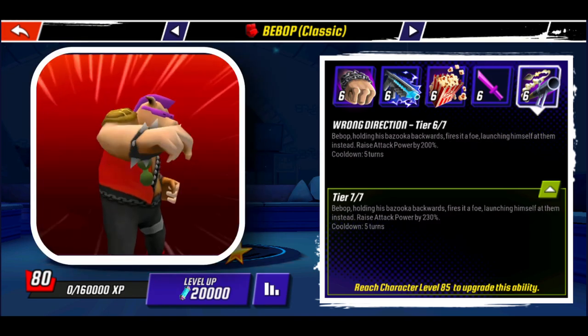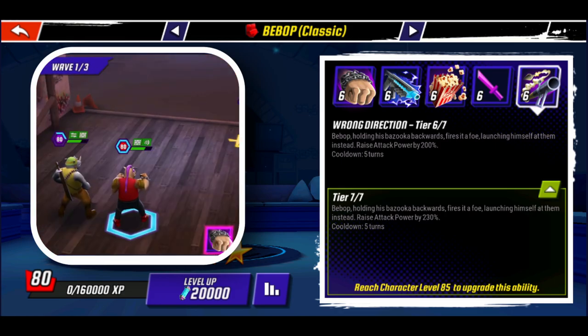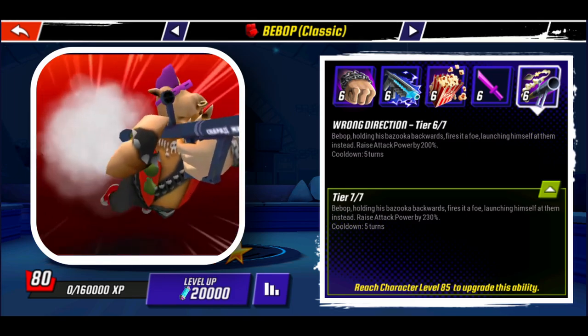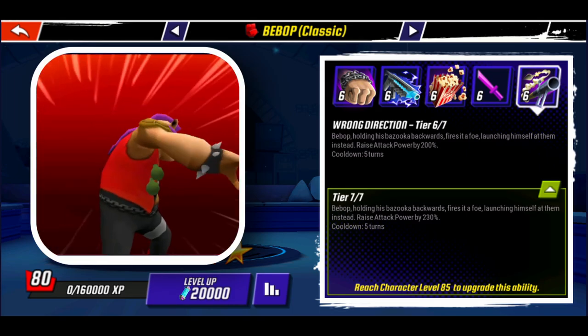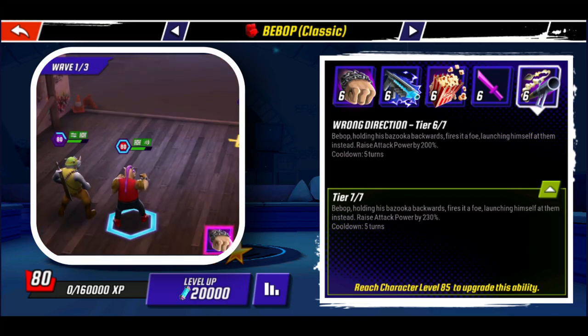His final ability, Wrong Direction, raises his attack power by 230%. This seems to be pretty standard fare for a Bebop character, and it's pretty funny that it belongs to a support character. We can't help but love it.